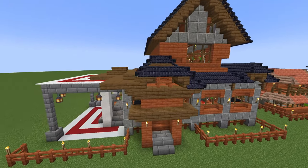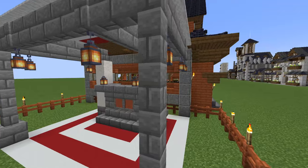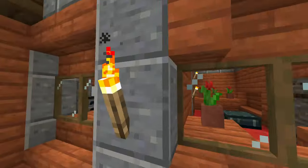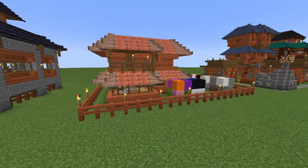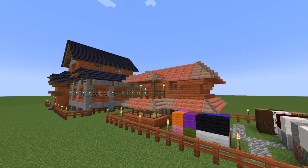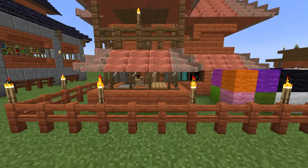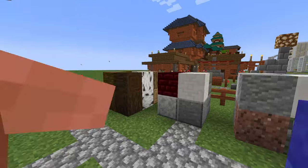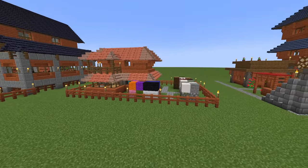First up we have the Acacia build. This right here is the Acacia Town Hall — this is how it looks, and just heading inside, that is how that one looks. Moving on, I believe this is the Builder's Hut. The Acacia ones I did in the wrong order compared to all the others. Here's the Builder's Hut, this is how it looks inside, and this is how the Builder's Hut looks from the outside.